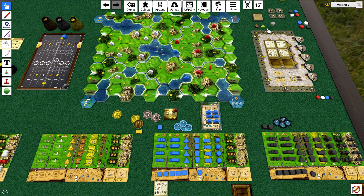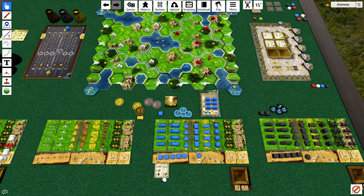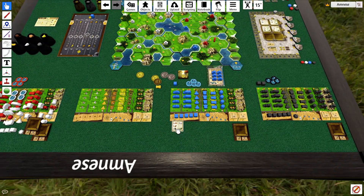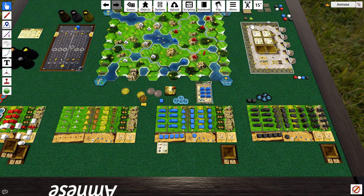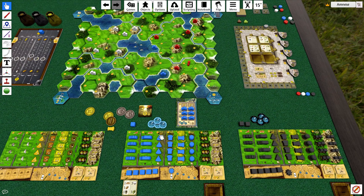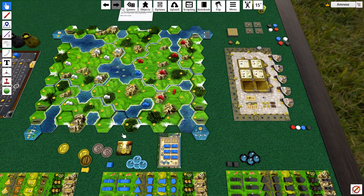I produce 3 cotton — cotton goes up to 3. I keep thinking these are like artichokes — the hops. I gain 3 points. Hops isn't measured on this track — at the end of the game you get points based on how many hops you have. So I fulfilled one order — that's pretty good. It cost me some cattle and I'm down to 31 coins, and I have one merchant left.